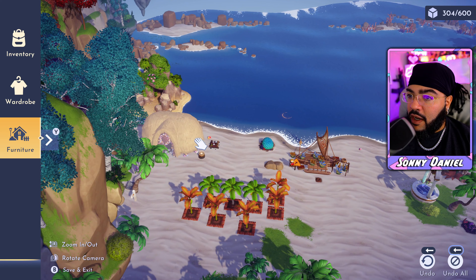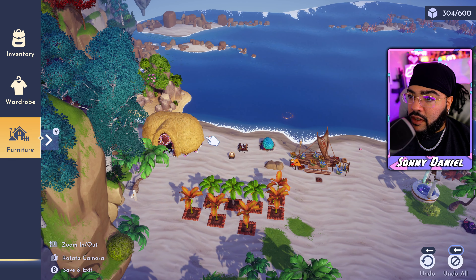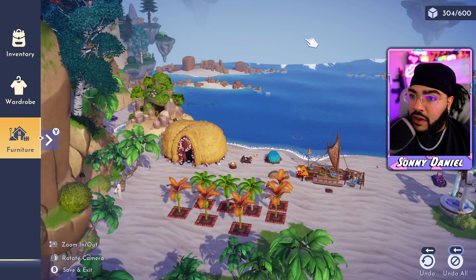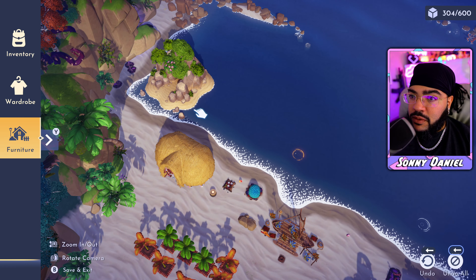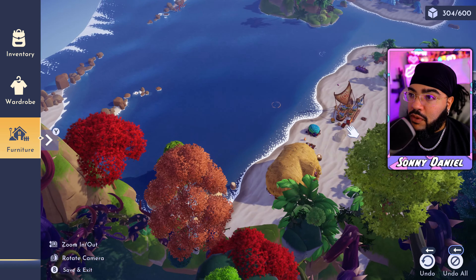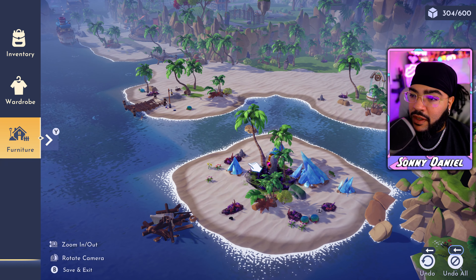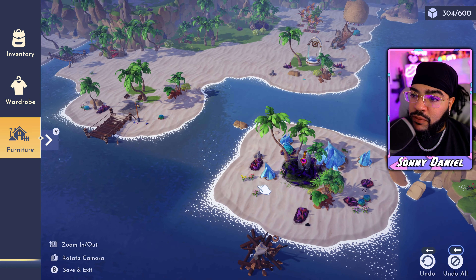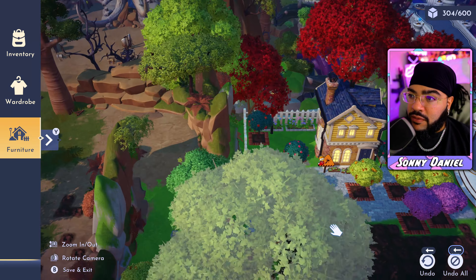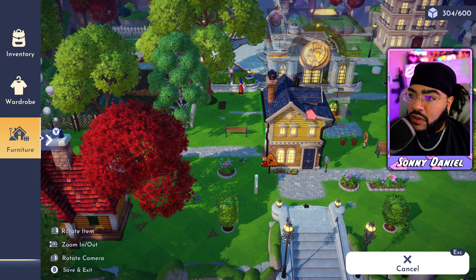The wizard spot looks kind of enchanted and could probably stay down here. I want to move Moana's house over a little bit so you can still see Maui's house. Look how easy it is to move stuff in this game. Mostly for anyone that's played Animal Crossing, you've gotta feel me on this.